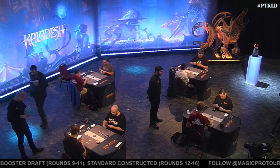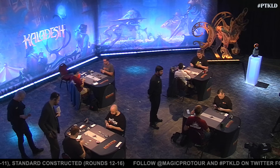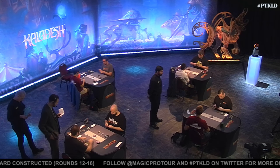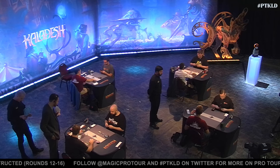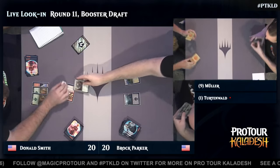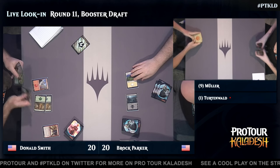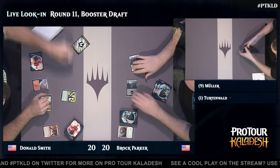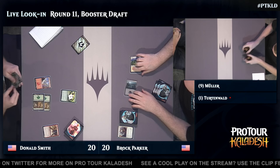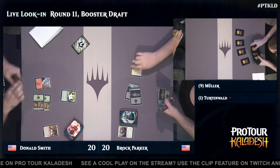We're going to get a chance to look in on one of our other matches. At our second table, Donald Smith is up against Brock Parker, just kicking off their match now. Black-white from Brock Parker, Donald Smith on red-green. They're hearing it's their game one — they had a deck check, so they're a touch behind the rest of the feature match area, but I'm sure they'll catch right back up.